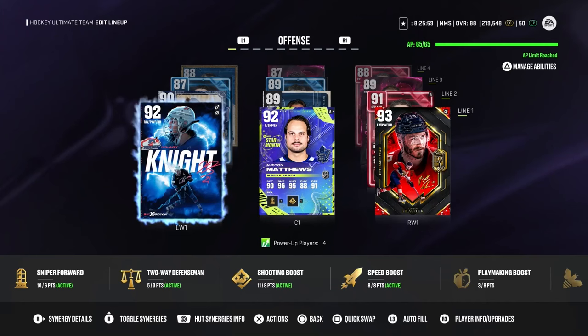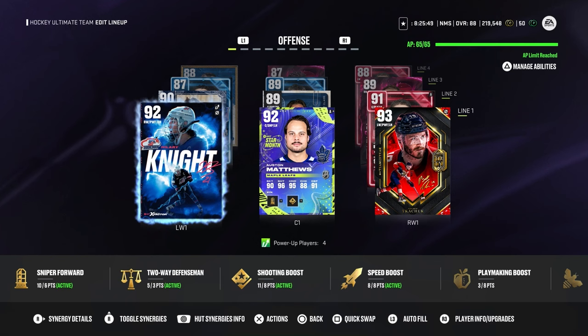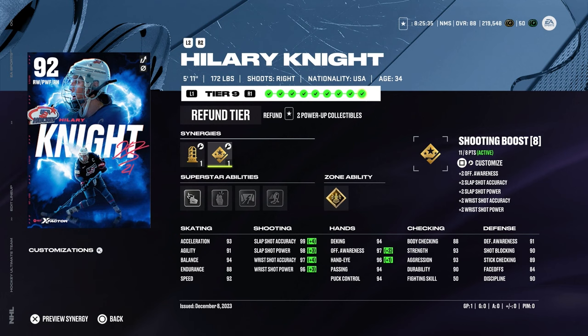I mean this is so much fun to build. You got Hillary Knight X-Factor — I don't have her Team of the Year here because it would have been a little too expensive and would have sacrificed getting other good players. So the X-Factor is good enough. She's at 92 overall, 5'11", 172 lbs. I'm running Silver Wheels and Gold Unsolvable Force on her, with Sniper Forward and Shooting Boost active. 93 acceleration, 92 speed — her shot is crazy good with those synergies: 99, 98, 97, and 96.